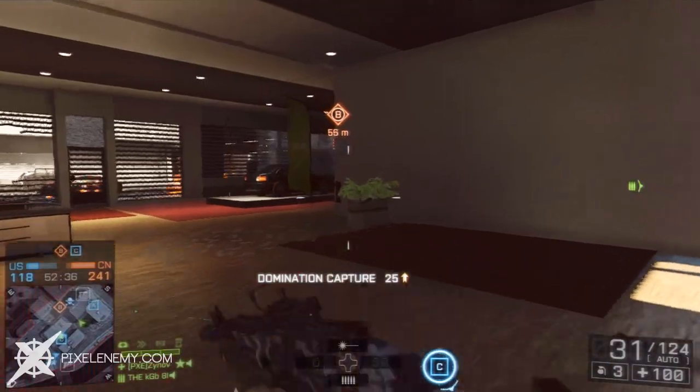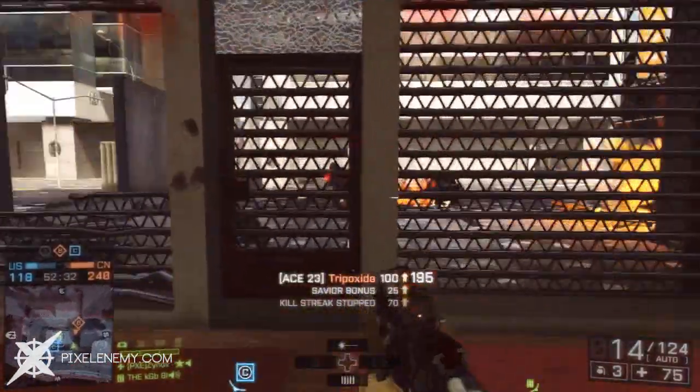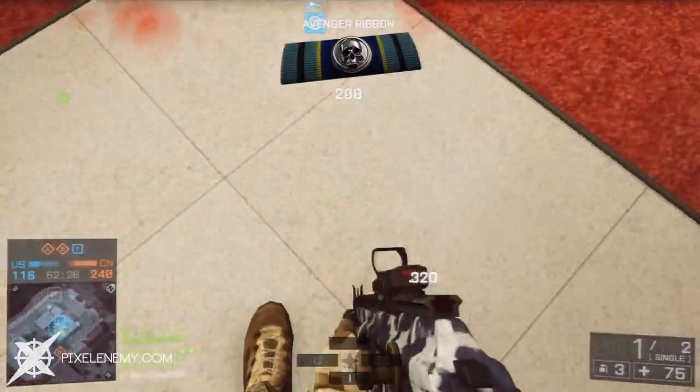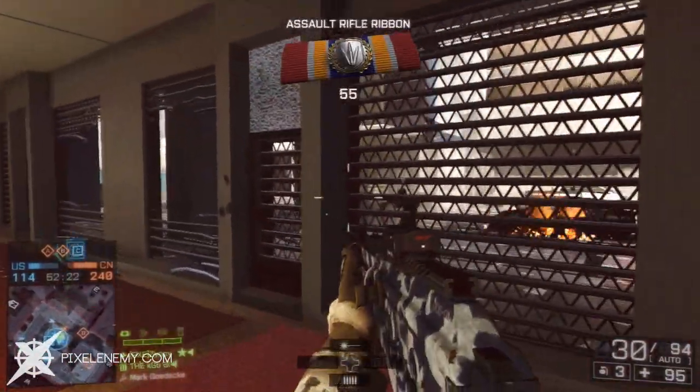What's going on guys, Zinov here, and today I'm going to be reviewing the ACE-23 Assault Rifle in Battlefield 4. It is one of the last assault rifles unlocked based on experience with the Assault Kit, and when I first was introduced to it, I could not stop using it. It's a fairly good weapon to use in any situation.